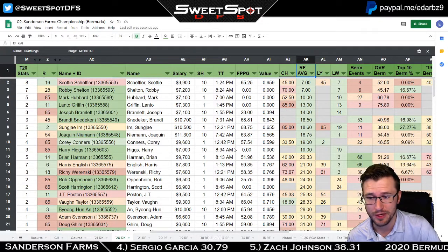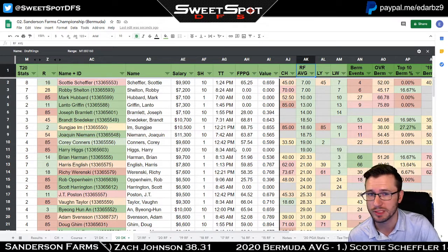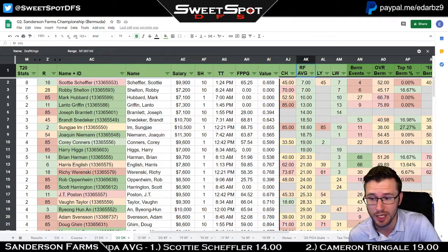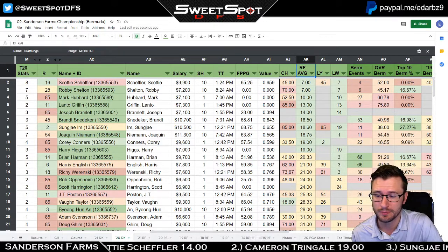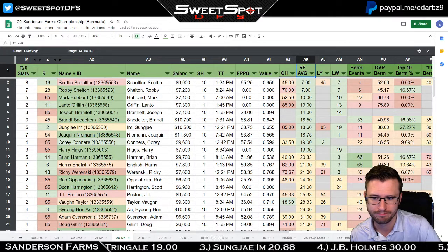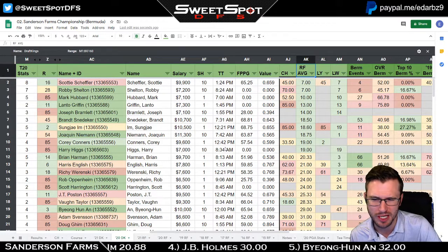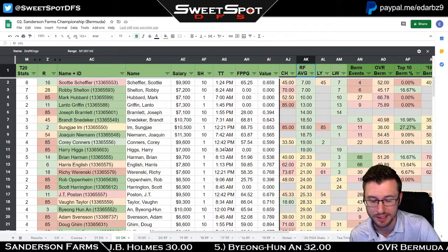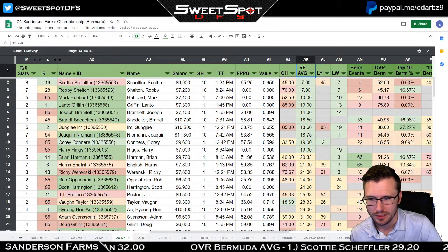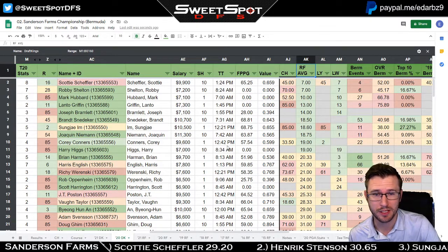Looking at names associated with those missed cuts: Mark Hubbard, Joseph Bramlett, Corey Connors, Harry Higgs — it looks like a lot of young guys. Von Taylor and Scott Harrington might be the only older golfers, with Harrington being an older rookie. Either way, not the most experienced crowd that missed cuts.